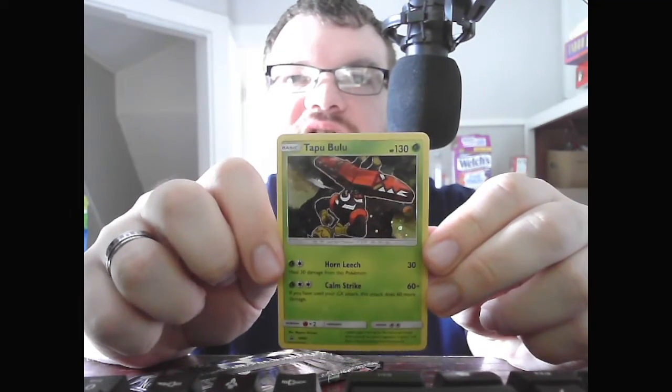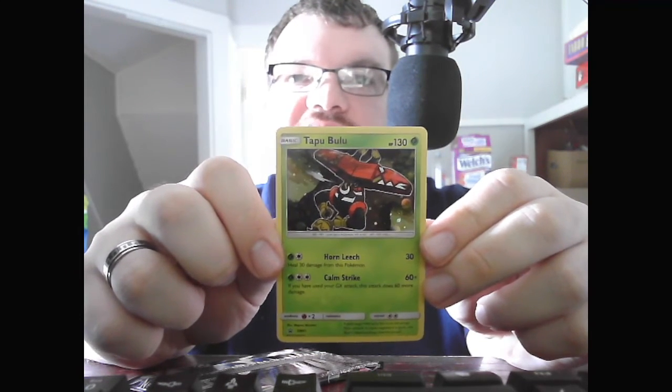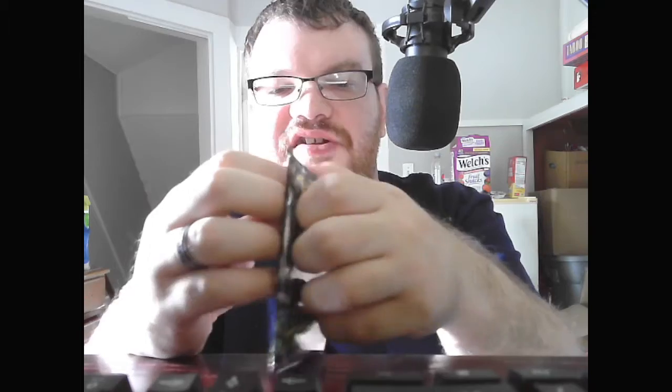First off is the Kyogre Coin — kind of hard to see because it's blue, but you probably can see it a little bit. The code for the pack. The Promo — this one's actually not that bad. Basic Tapu Bulu, HP 130 Grass. Hornweech, 30 — heal 30 damage from this Pokemon. Calm Strike, 60+ — if you have used your GX attack, that's 60 more damage for a total of 120. For those who don't know, you can only use one GX attack per game, so if you use that GX and then use Calm Strike, it does 120 damage.